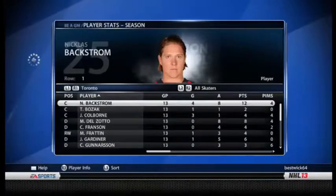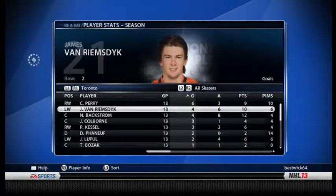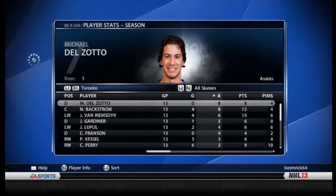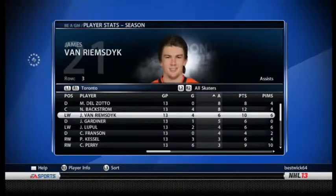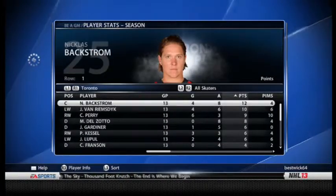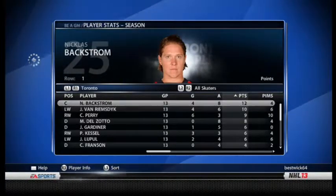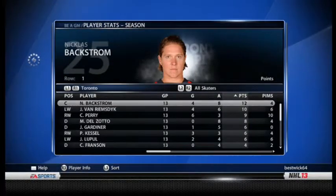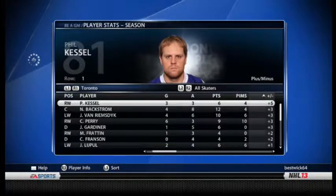In 13 games played: our goals leader is Perry with six, JVR's got four, Backstrom's got four, Colburn three. Assist leader is Michael Delzotto, tied with Nick Backstrom for the lead — good job Delzotto playing well as a defenseman. Gardner's playing pretty good too. One problem: where's Kessel? Three goals, three assists — only six points in one month. Loophole and Gardner are doing as well as him, and Delzotto has more points. Backstrom is leading the team at nearly a point-per-game, JVR right behind at 10, then Perry with nine.